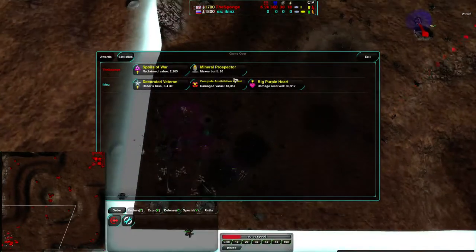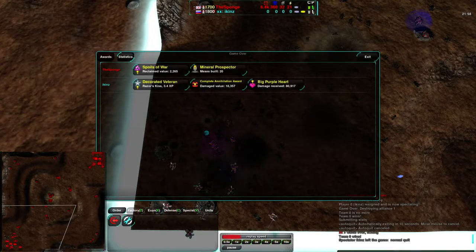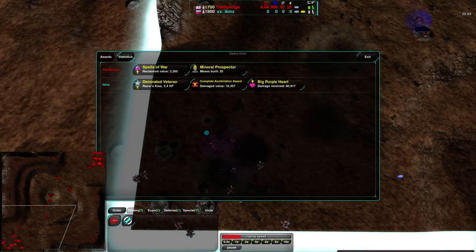Icons throws in the towel. I hope you enjoyed that match and I will have another match for you shortly, which is going to be a match on Quicksilver between Saktoth and BananaEye. Given what happened with BananaEye last time we saw with Google Frog, I am very curious to see how it's going to pan out this time. So stay tuned.